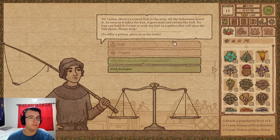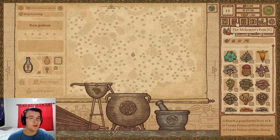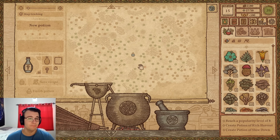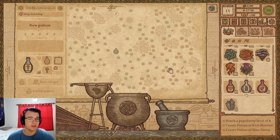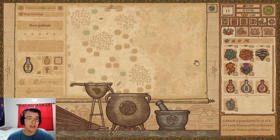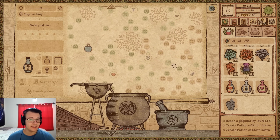An NPC fisherman explains there's a crazed fish — as soon as it takes the bait it goes mad and swims like hell, no line can hold it. He wants his bait soaked in a potion to slow the fish down. Tyler chose this customer because he wants a slowdown potion, which is chapter four content. Tyler guesses the line goes way out here and tries to reach it.